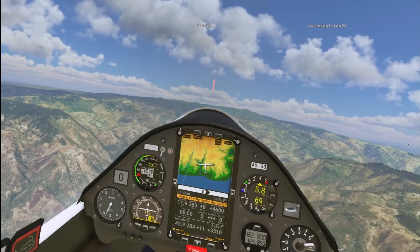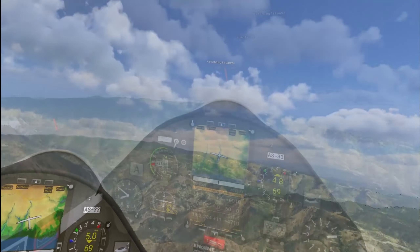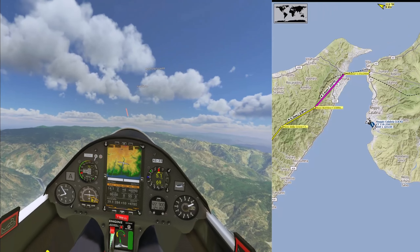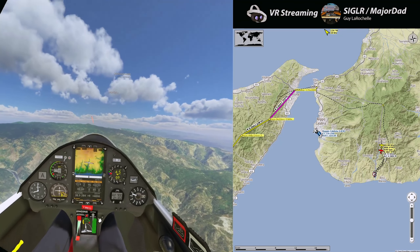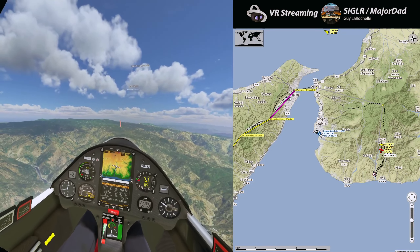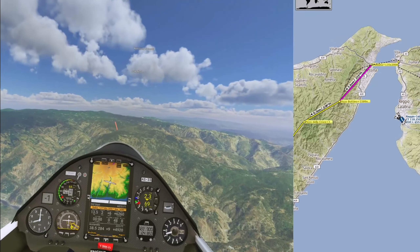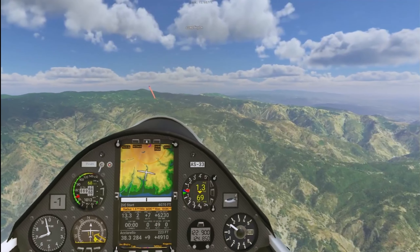We need to go north to start the task. You're already at an altitude where you could reach easily the start point and probably even Messina on the other side, even with all this high terrain. It's just temporary because after that it goes flat to Messina, cross over, and then we should get lift from all the mountains on the other side.